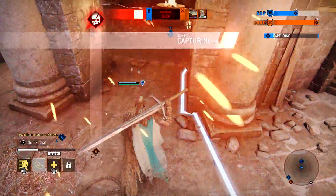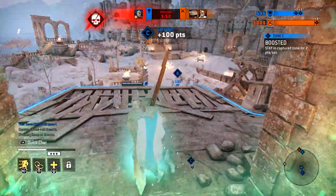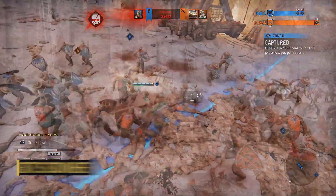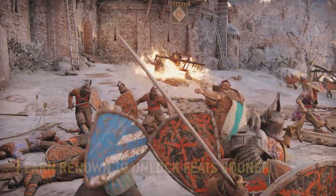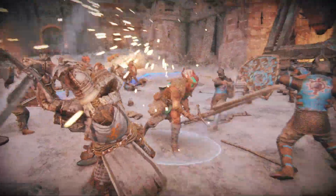The actions you take to increase your team's score also contribute to your personal renown — capturing points, killing enemy heroes, and killing minions. Renown is how you earn points toward your heroes' feats, so these actions give you game score to push your opponent into breaking, plus unlock your feats sooner, which will provide a huge advantage in your future fights.